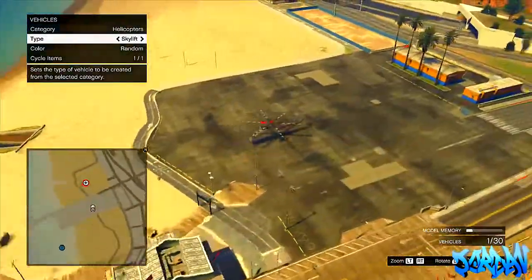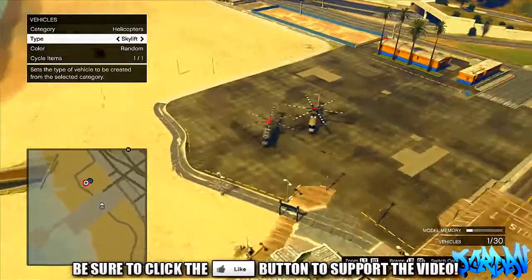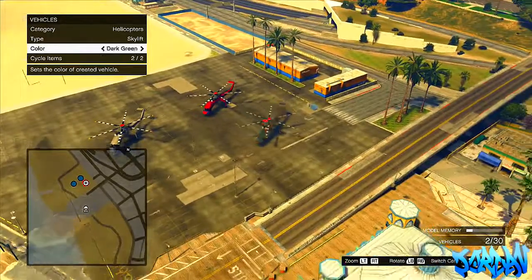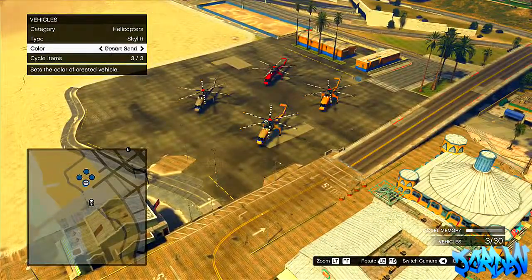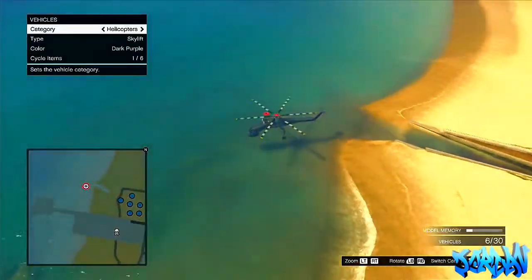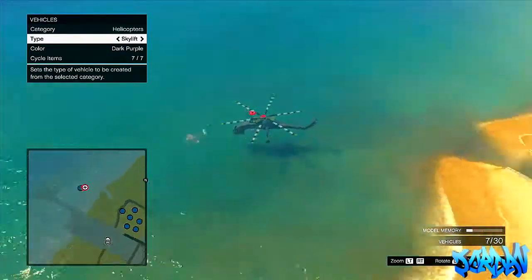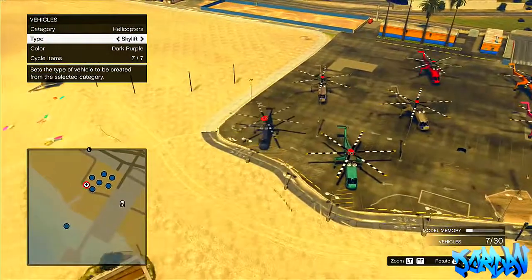For some reason it will actually change to a Skylift, and I thought it was a really awesome glitch as obviously it's not something that you can normally get. So you can make a little deathmatch map with them and then you and your friends can have some fun with these Skylifts. Place the boat down, pick it up again, and it will change to a Skylift.